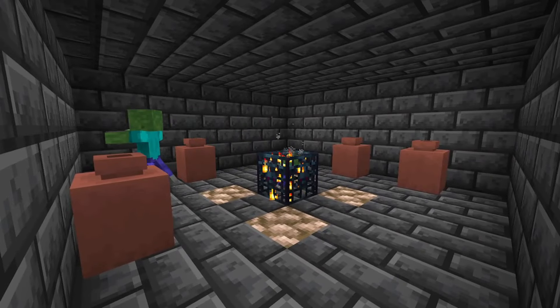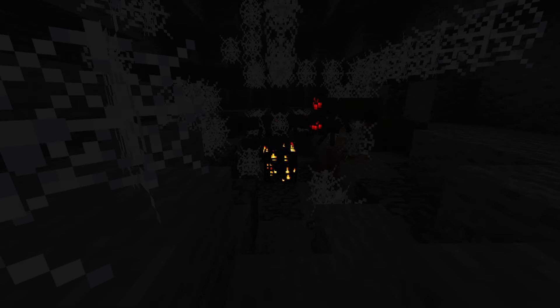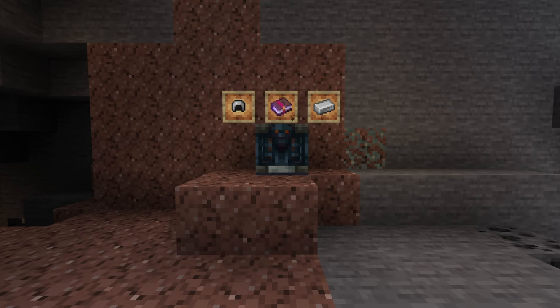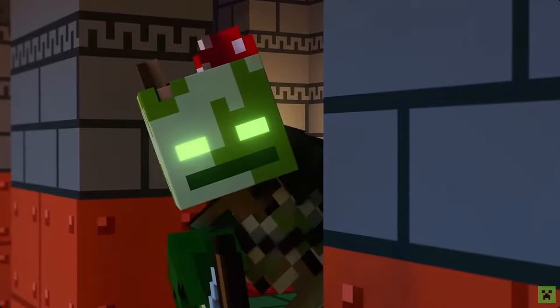Dungeons could potentially have different variants for different mobs that give different loot. Spider dungeons could have a unique key for spider Vaults, and the loot could involve spider-related things like string, cobwebs, or potions of poison. The same would be true for other mobs, with skeleton Vaults having bow enchantments and zombie Vaults having iron or armor enchantments. Vaults wouldn't have to all look the same — they could all have unique textures and animations for opening.